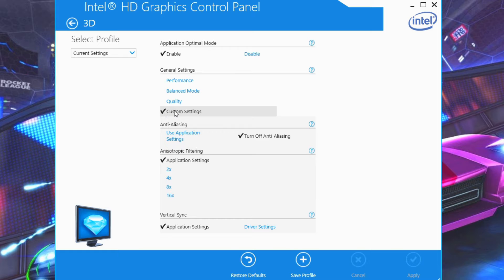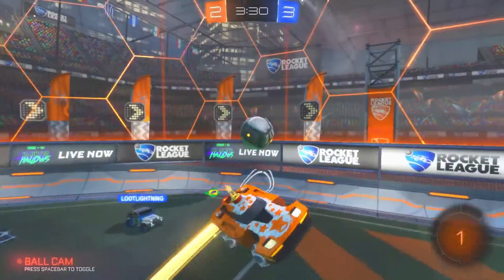In General Settings, set Custom Settings. Anti-aliasing, set Turn Off. And in these last two options, select Application Settings. Lastly, click on Apply to save the changes. And that was the video.